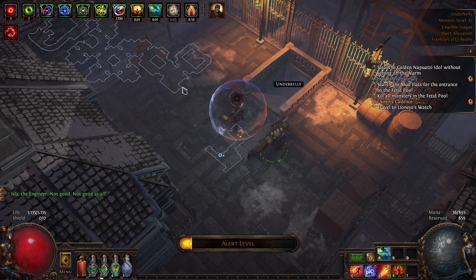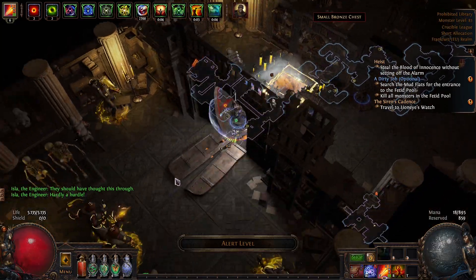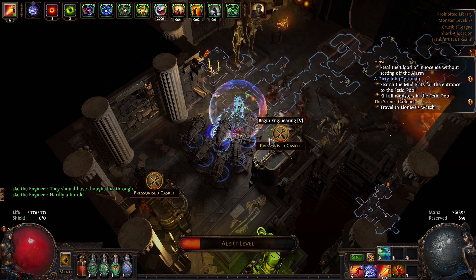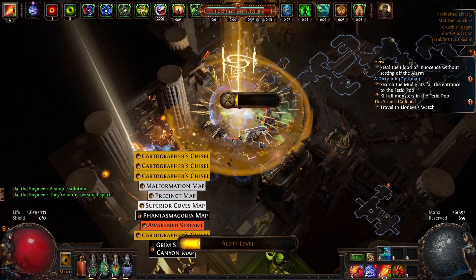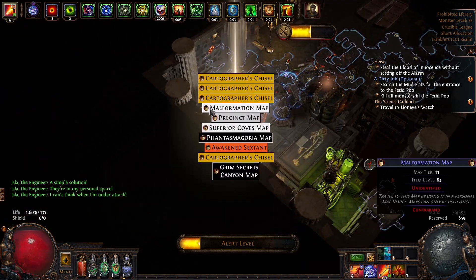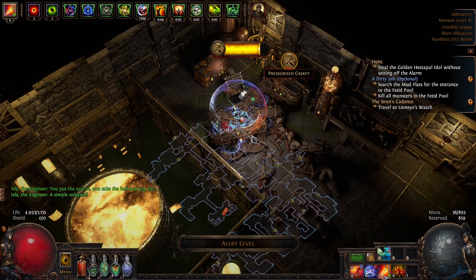We are done very quick — under a minute. A very interesting room here. This is good when you are running level four and level five contracts because you often have two chests per room. In this case we've got two map chests — looks good! We already pick up our loot.